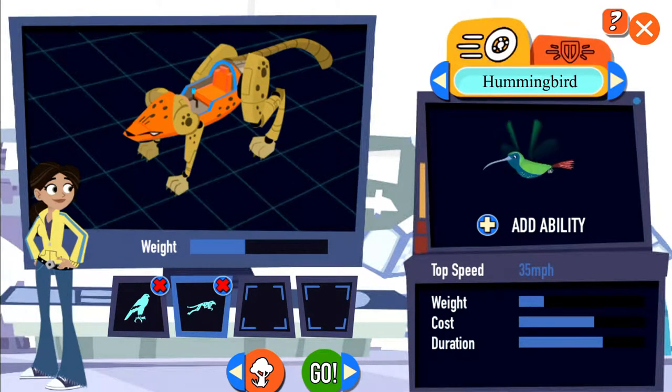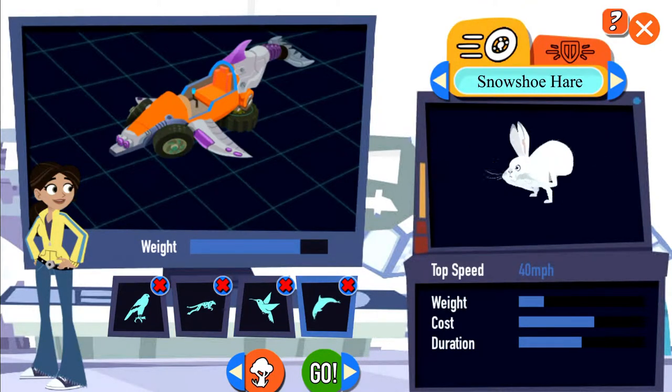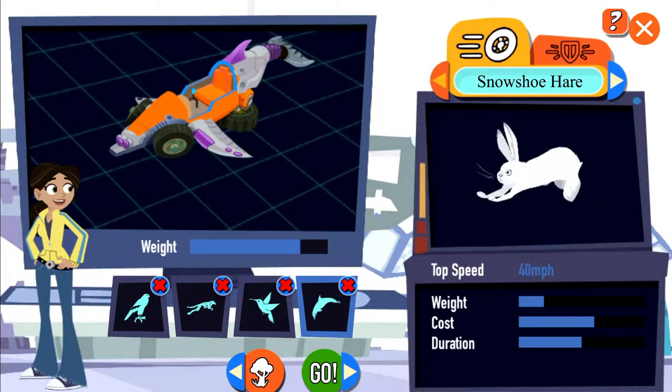Each attachment is different. You can see its stats below the animal's picture. Attachment added. You can remove an attachment by hitting the X on its slot.